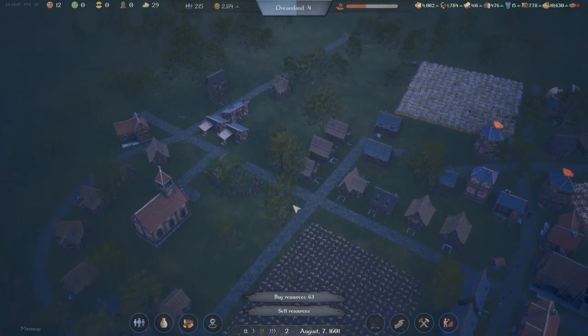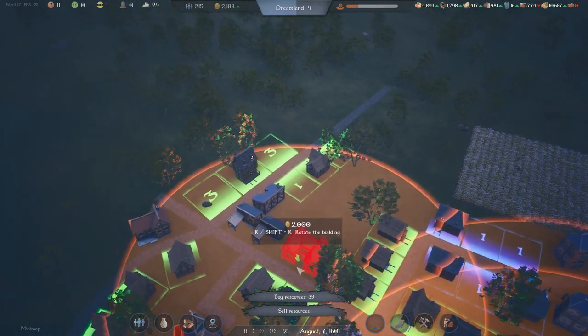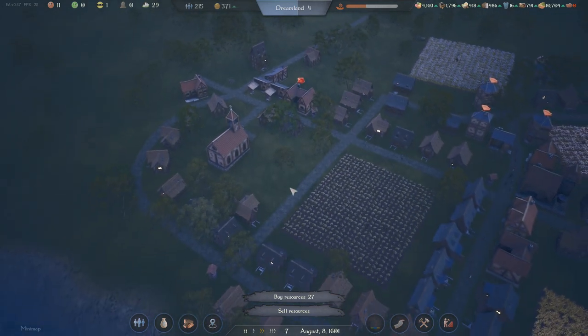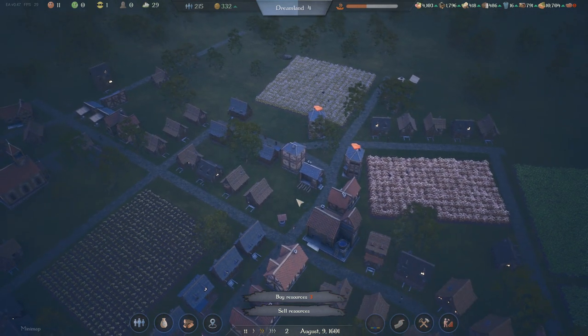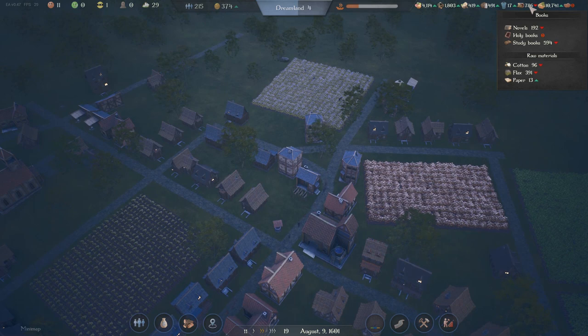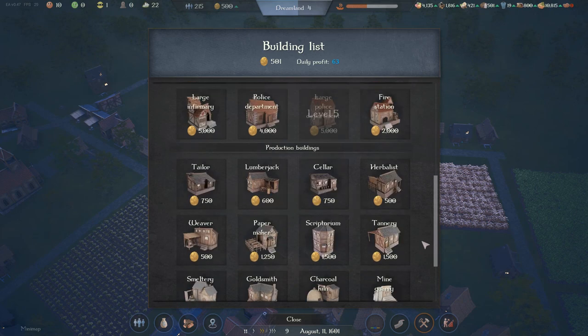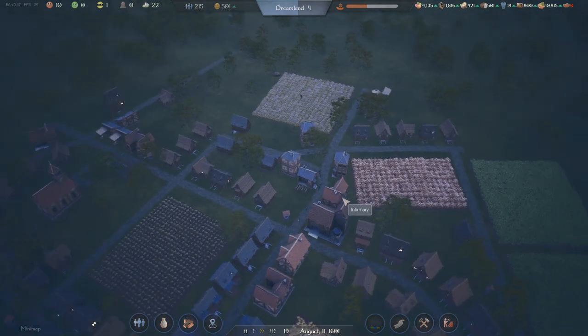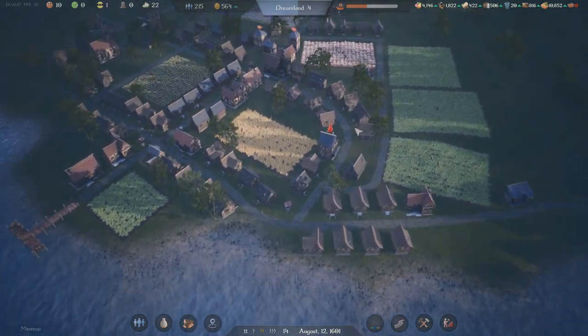Let's buy some cotton. So it was education over here that I was lacking - I was going to try and squeeze a library in. So now I have no money but I have a library, so it's all good. I'm not making anywhere near enough holy books, and I'm not really making a lot of paper. I'm getting through an awful lot of holy books. I could almost do with a second scriptorium to make holy books, but that costs 1,500 and that is 1,500 that I do not have.